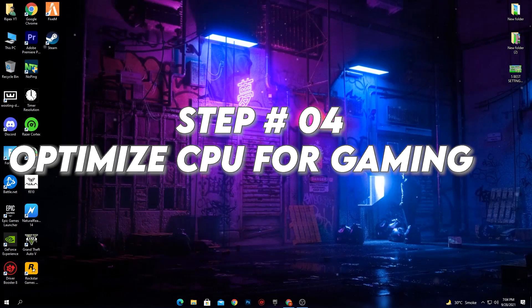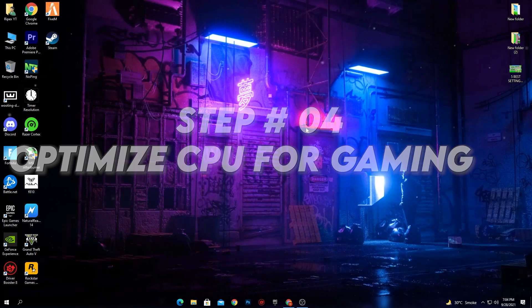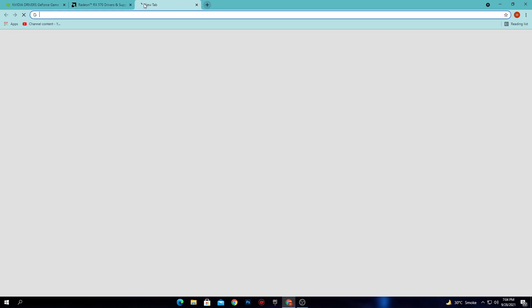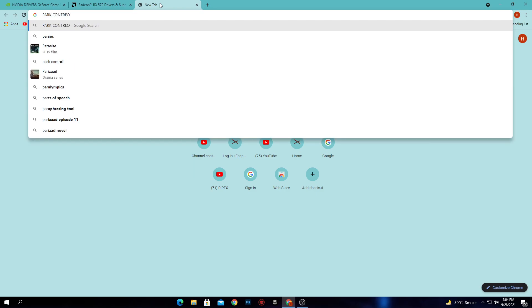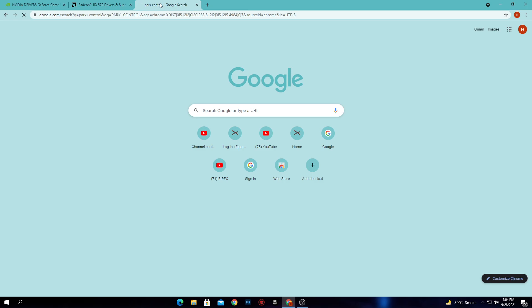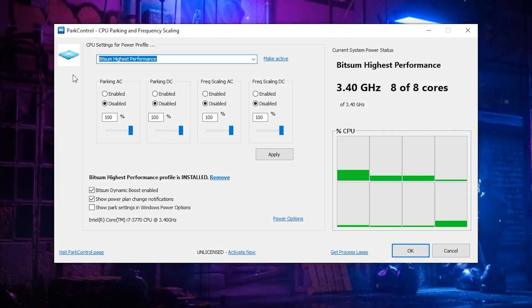Now for what I 100% recommend: optimizing your CPU for better performance. The processor is the most important component for gaming. We're going to download a software called Power Controller — I'll provide the link in the description. Download and install it. Once installed, here is the interface of Power Controller where I'll show you the best settings to optimize your CPU.